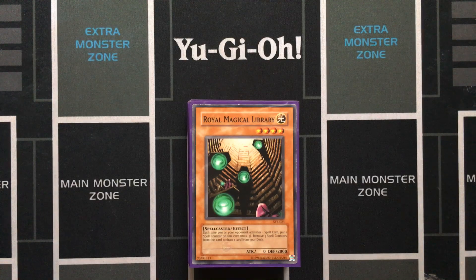This Exodia deck is actually impossible to play online because you either accomplish the FTK or you scoop if you don't, and the opponent really doesn't want to stick around for all of that. This deck does lose to Ash Blossom and loses very hard to Droll and Lockbird, but even though it's difficult to play and to build it consistently, it's still very cool.